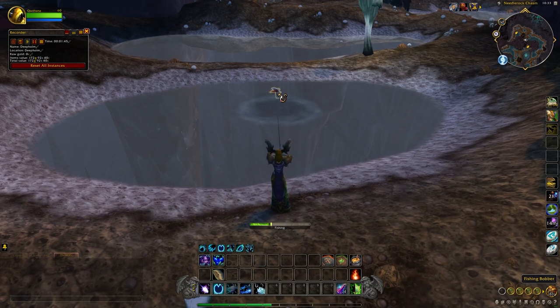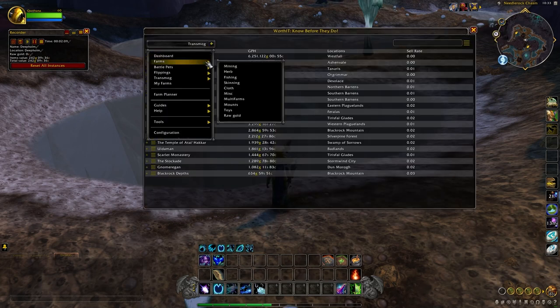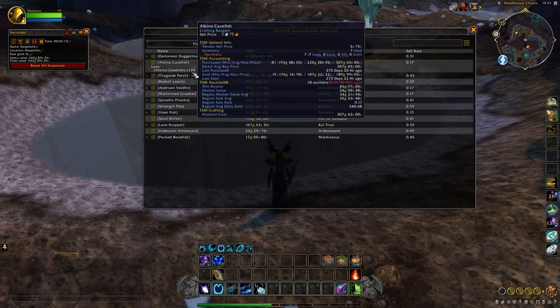If we go into the Routes add-on — specifically Worth It — you can also find the route location built into the add-on itself. Going into fishing and selecting albino cavefish, we're going to get roughly 104 albino cavefish for one hour's worth of farming. This means we can craft around 52 potions of deep stone oil, and then sell those on the auction house alongside the 52 remaining fish, increasing the gold value for the time we've invested.